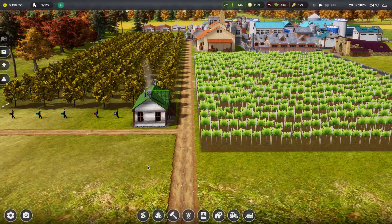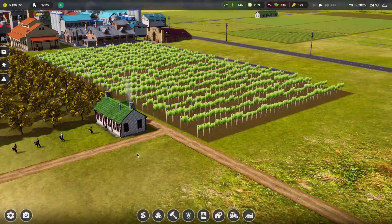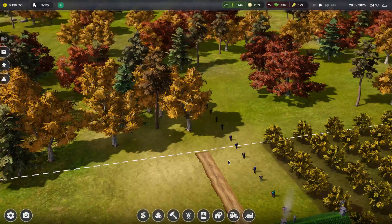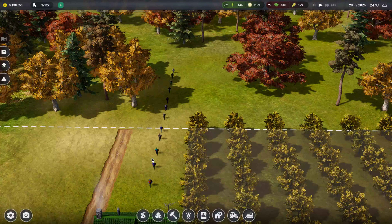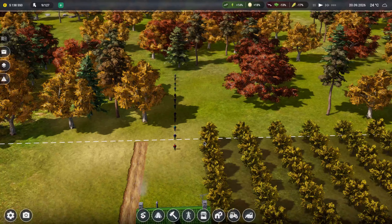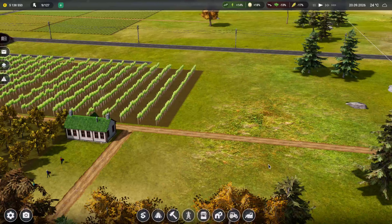Welcome back to Farm Manager, I'm Tech Hench and we're back in Farm Manager 2021 on Tech Hench's farm today. We're going to be starting to make some beer. I'm just wondering what they are doing, where are they going. I think they've just been helping get the harvesting for these apples. Okay, now they're coming back - that's just weird, we'll leave them to do whatever they're doing.